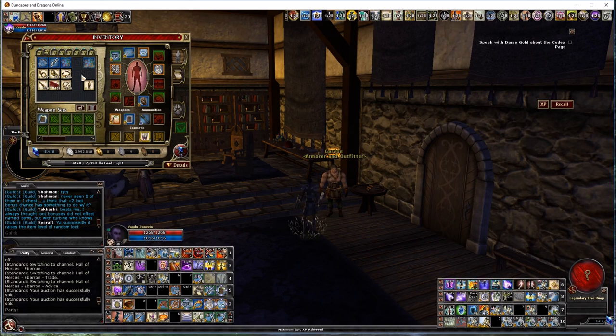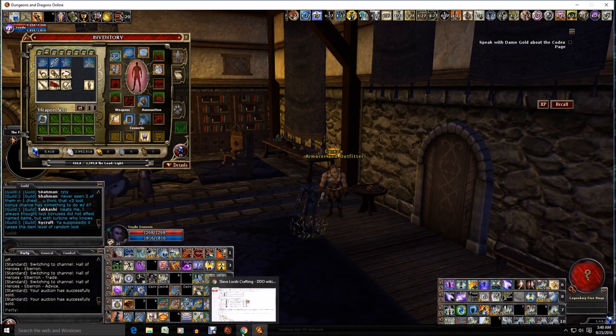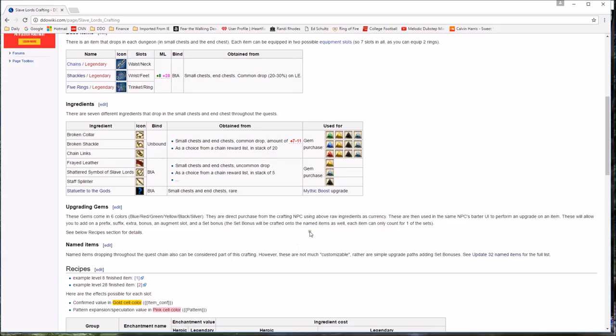Don't stress — just farm it regularly and you're going to build up the ingredients you need. If you haven't looked at the DDO Wiki entry, that's what I'm going to switch to next. There isn't a crafting planner available for this yet, but if you don't have DDO Wiki bookmarked, you need to bookmark it. It's probably the single best resource we have for DDO — I use it every day. Everything DDO is there.